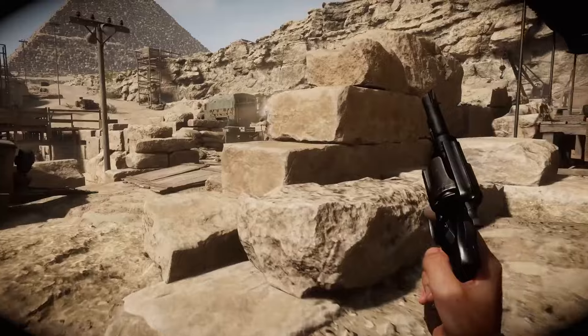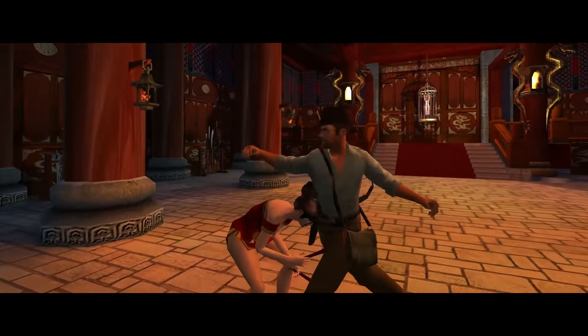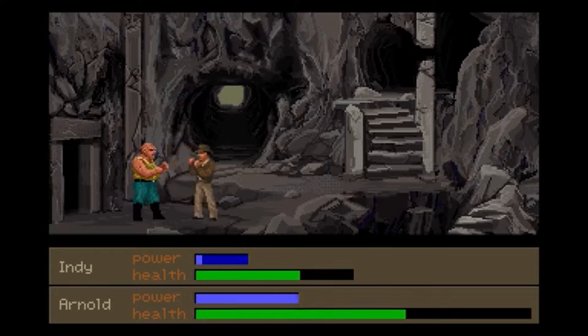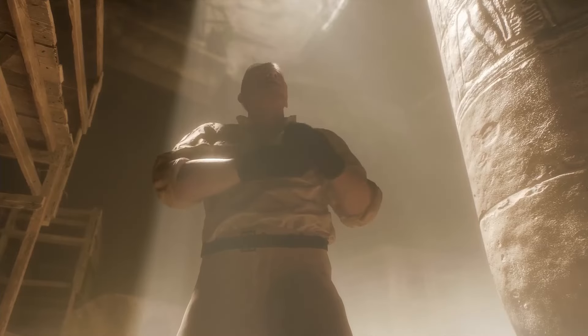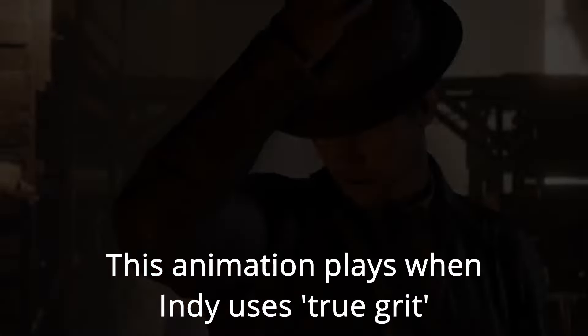It seems like the game will have a thorough fighting system with a dedicated button for each fist, or using your whip, and you can use your environment or pick up items or enemy weapons to help in a fight. This makes the gameplay seem very robust, satisfying, and immersive — perhaps even more so than Indiana Jones and the Emperor's Tomb, which had the franchise's best gameplay thus far. Indicators at the bottom of the screen reveal Indy's health and stamina in fights. In this game, adventure books are scattered around the world — picking one up allows Indy to use adventure points to purchase a new permanent ability, such as Rue Grit, a revival ability where Indy can crawl to retrieve his dropped fedora and revive himself.